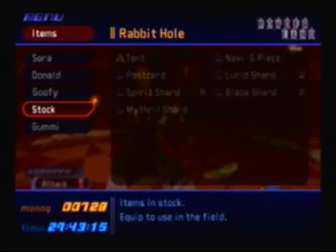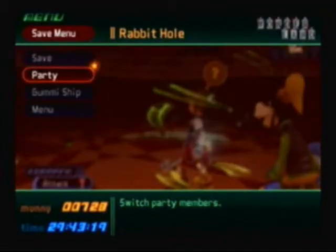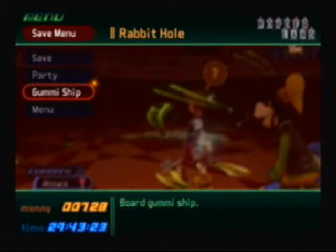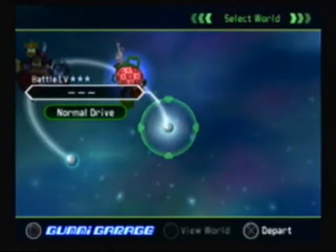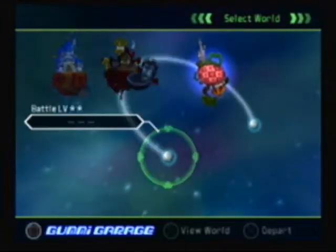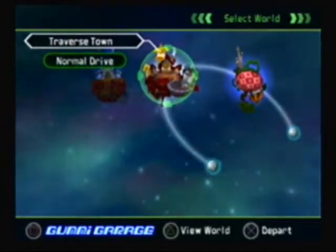Currently we have no items, so I think this requires a trip back to Traverse Town. Once you get to a save point, you can go back to the Gummi Ship and fly around. Now real quick, we can go here or we can go here — this is our next destination, but first we have to make a pit stop in Traverse Town.